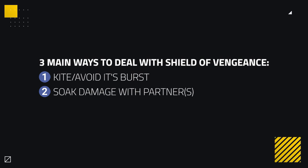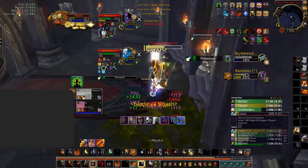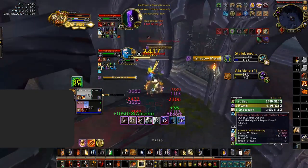If unable to avoid it, you could look to soak the burst with a partner. The damage is split depending on the amount of players in its explosion radius, making it deal less pressure to one target. Lastly, if you feel this pressure could kill you, then you could use a defensive cooldown before it explodes in order to weaken its blast. Magic reduction or immunity cooldowns will absorb a lot of this pressure, making you survive it with much more ease if unable to deal with the pressure in the other two ways.